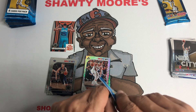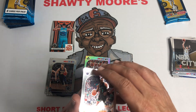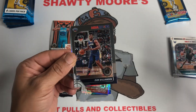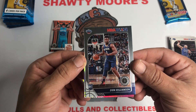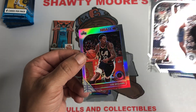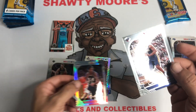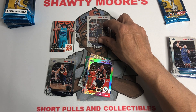Two more packs left in that first blaster box. So far nothing too huge, just not hitting the big names. Dwayne Bacon, Aaron Gordon, Pelly — yes, there we go guys! We pulled our first base of Mr. Zion — I have not pulled that yet. Pulled a couple of the parallel tributes as you know. Centering is just a tad bit off, but not horrible. Lou Williams on the silver on the back — definitely off on centering but that's okay. At least I got my first base card of Zion. We'll sleeve him up — success! We picked the right box today.